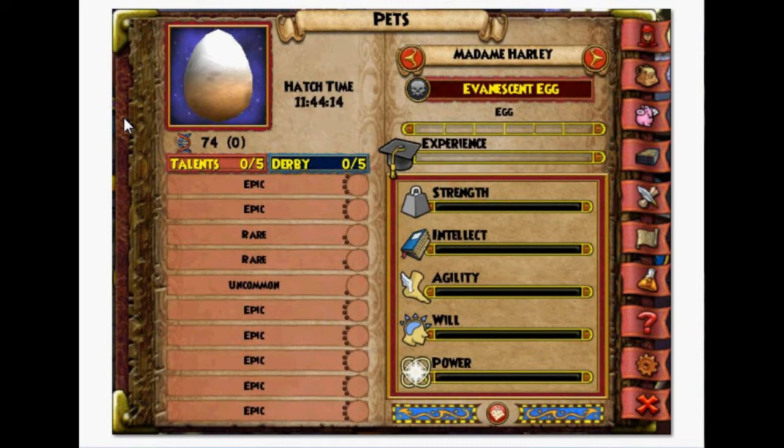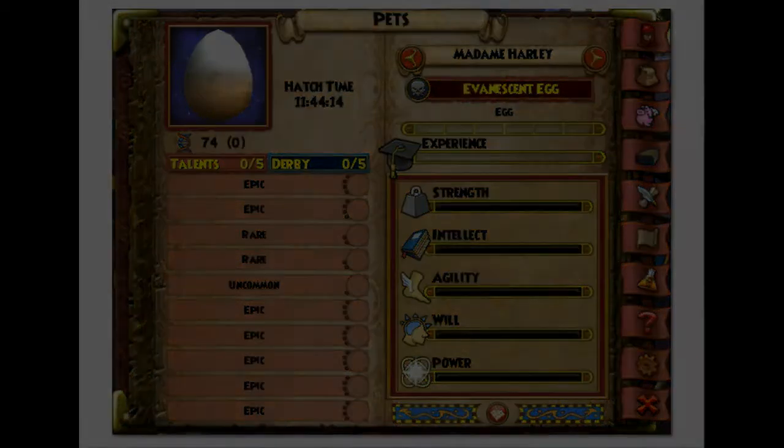Here's our new egg, Madam Harley, Pedigree 74, and guess what? We match the gnome all the way from the talents to the pedigree and to the stats. Everything is completely the same. I am so excited. This only took seven hatches to go from our original Crocamummy to match Timmy's gnome, and I am really really happy about this.